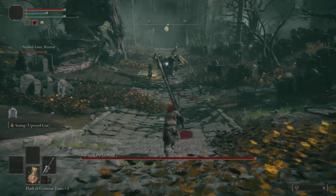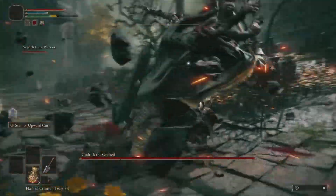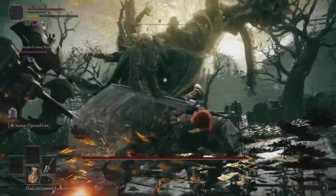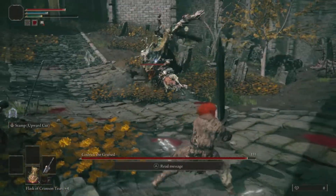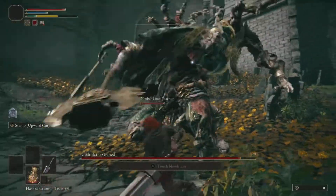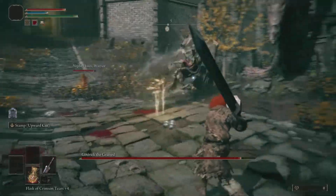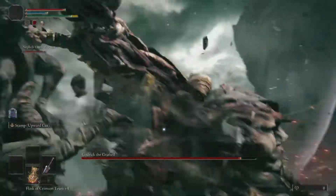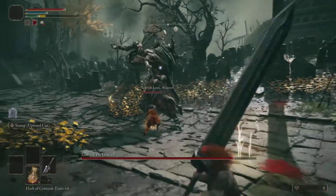The first thing I want to say is when you come in, lock on him and prepare to roll forward. Then get a swing or two and be ready to roll back out. Nefeli is distracting him and I take turns — I get his attention and then she gets his attention and we go back and forth. I try to focus on attacking from behind as much as I can.